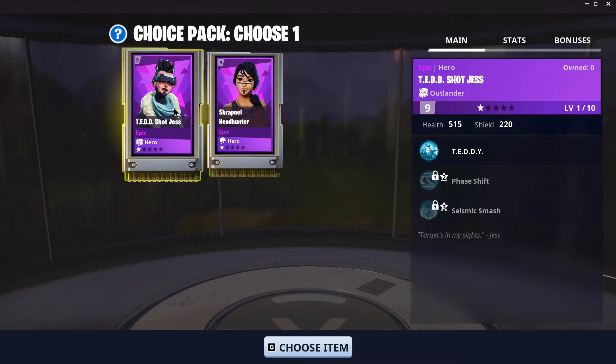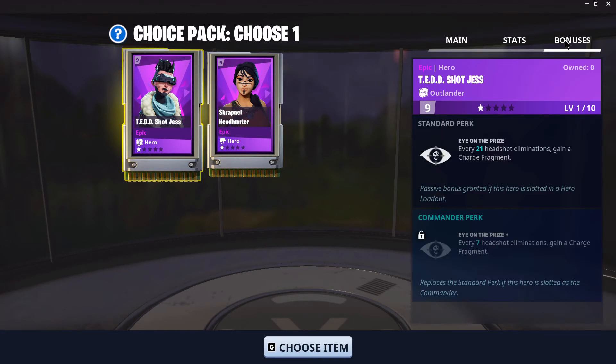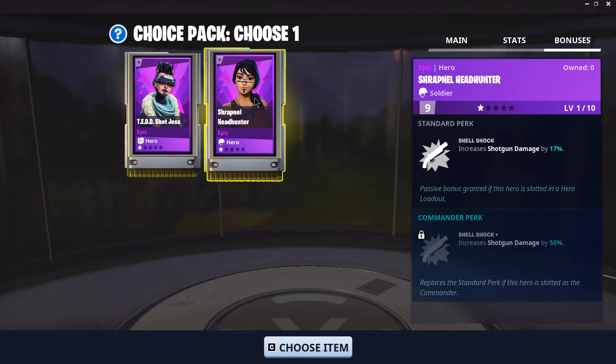We get a choice of Teddy or Shrapnel Headhunter. We already have a Teddy hero, so I'm going to go ahead and get Shrapnel Headhunter — she does awesome with shotgun builds. If we have a shotgun challenge, I'll use Shrapnel Headhunter for that.